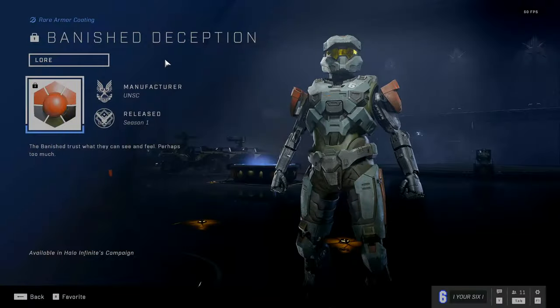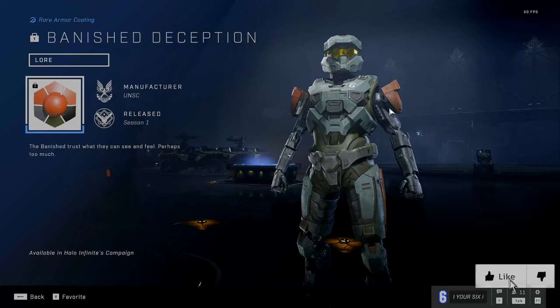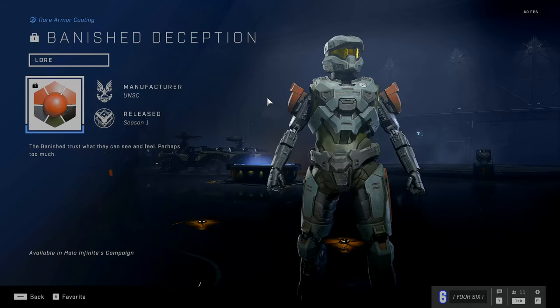It's very easy to unlock the Deception Banished Armor Coating in Halo Infinite, and you can get this through the campaign. It's very easy to find. Let's go over to the campaign right now and unlock this armor coating.